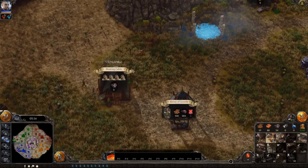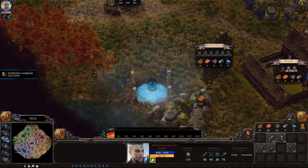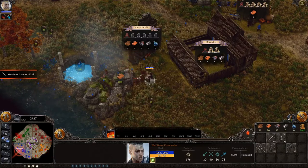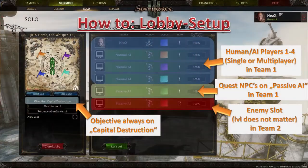The pack includes the maps Udat and Old Whisper, which are RPG and RTS based respectively. On the map Udat, you get to only use your heroes, while on Old Whisper you are given the liberty of building up your own base camp and army. One thing to keep in mind when playing these maps is that you need to set the lobby up as shown on this image, or else they won't work as intended.